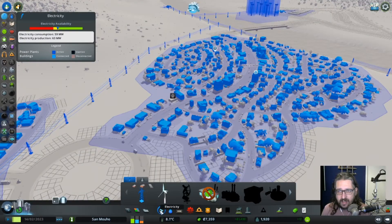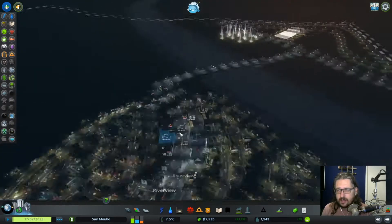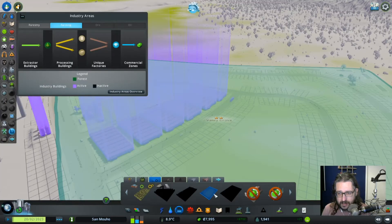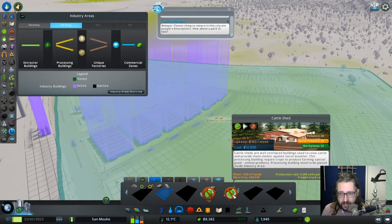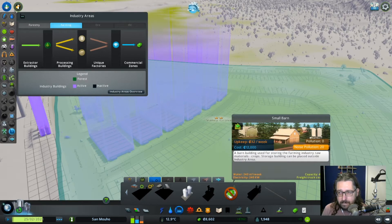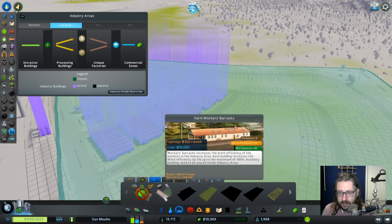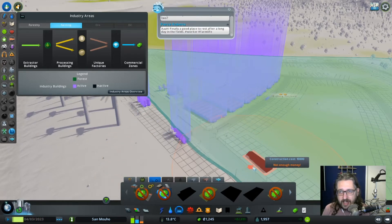I kind of want to get rid of this power line. We almost can get rid of it, not quite though. Let's see, if we go to our farming district we could get a flower mill going. We could get a cattle shed going, and a small barn storing farming industry raw materials. And this is a farm worker's barracks - let's get that one in so they have a place to live.